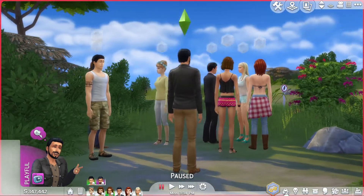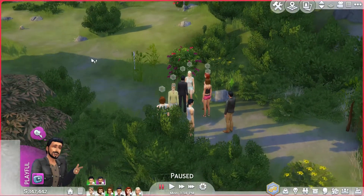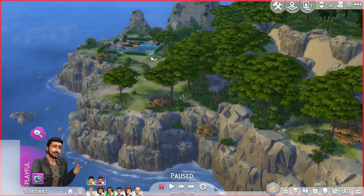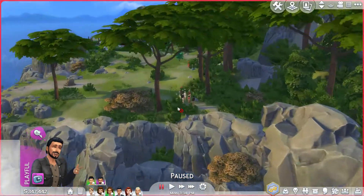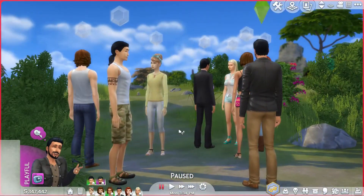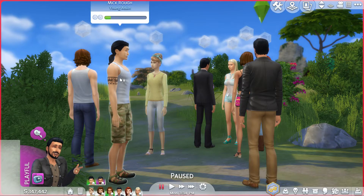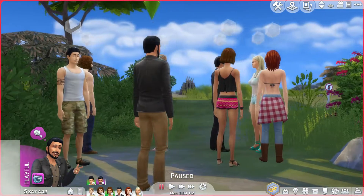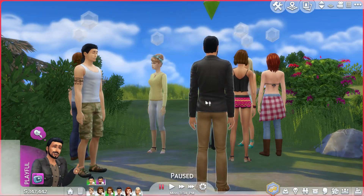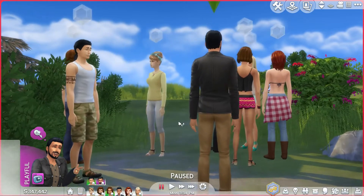We've got eight characters here that I've sent out on a little trip to the island bluffs. You can see the bluffs right here. I'll show you some of the really basic tools and basic actions that you can do in order to help improve your vocabulary. Let's go ahead and pick somebody — this is Sebastian.